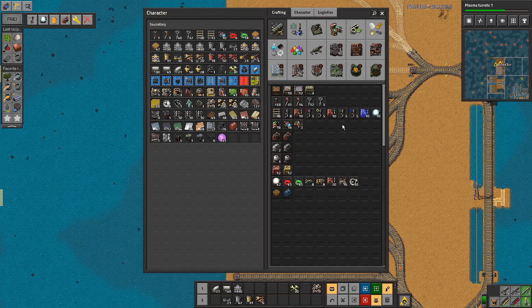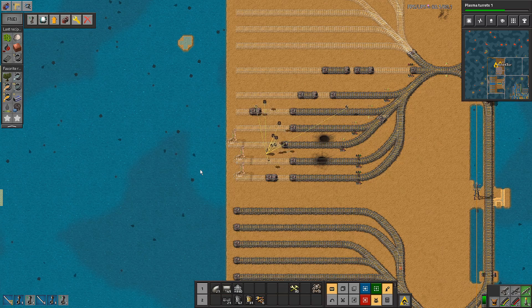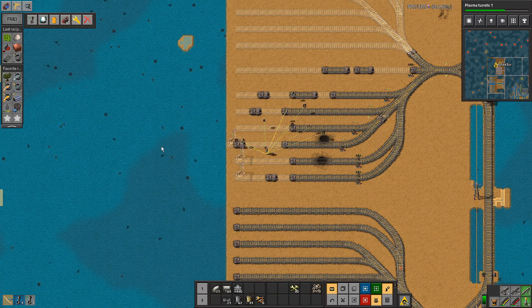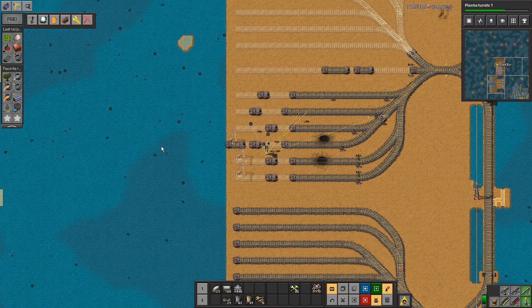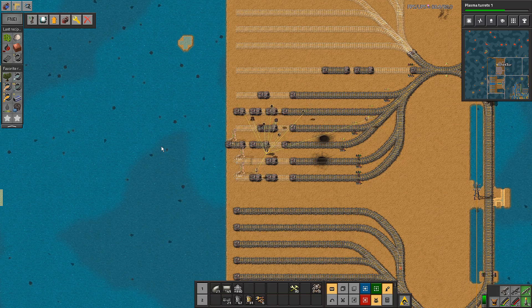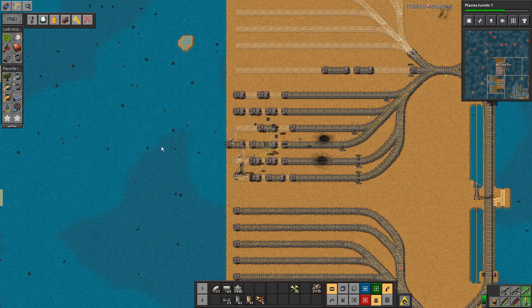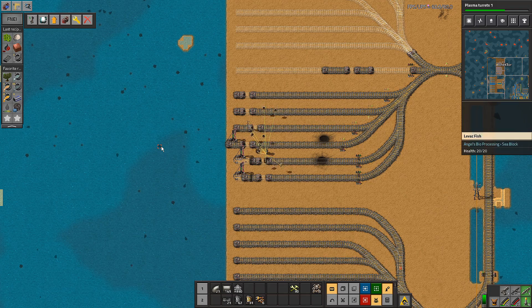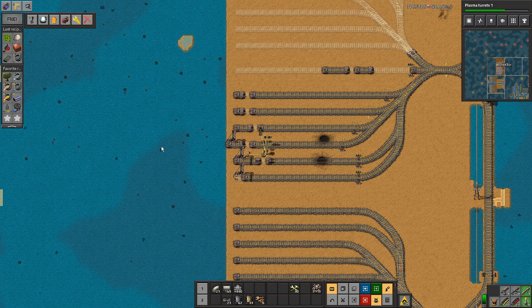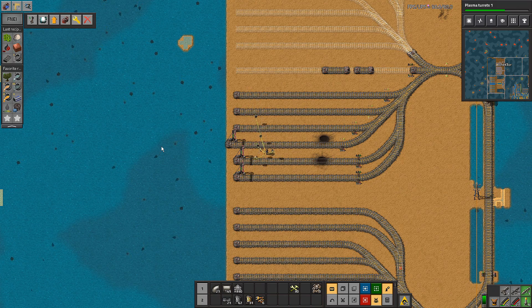We need three supply stations here as well it looks like. I clearly need some better bots. Although even finishing off this and getting our iron production up to something decent — and even though we've built out the blue science, we're still not really quite ready to engage blue science because we still don't have the cobalt.